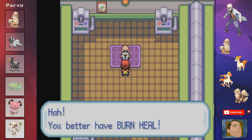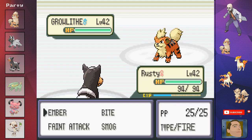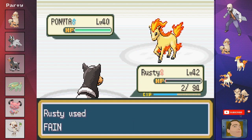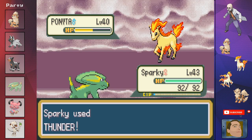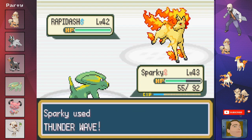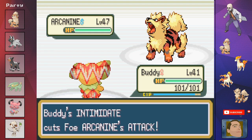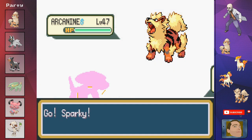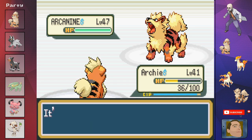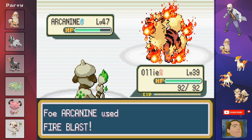No messing around — once we beat Sabrina we head to Cinnabar Island and challenge Blaine. We fail our first attempt: Growlithe one-shots Nico with Fire Blast, Rusty takes out Growlithe with two Feint Attacks, but Ponyta takes Rusty out with two Stomps. Sparky handles Ponyta and Rapidash with Thunder and Thunder Wave. Then Arcanine one-shots Buddy and Sparky with Fire Blast. Archie survives one Fire Blast but goes down to Take Down. Ollie is our last Pokemon — we've clearly lost this attempt. We're going to need a new strategy.